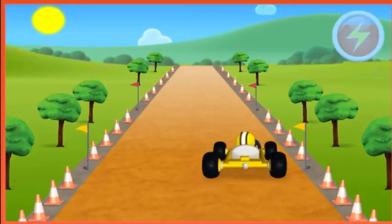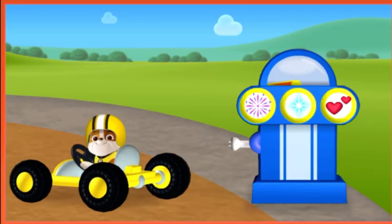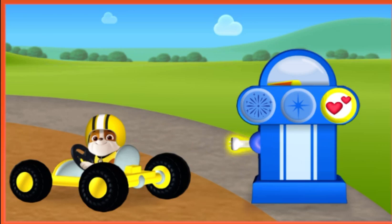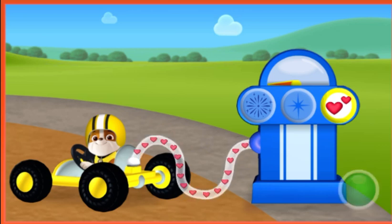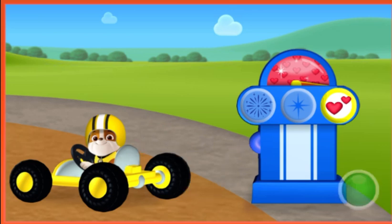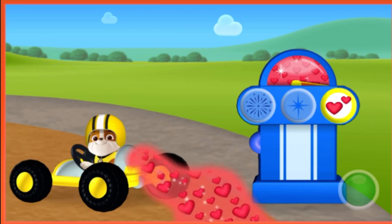Pull into the pit stop to fill up your go-kart. Time for a pit stop. You need to fill up the go-kart's tank. The go-kart leaves an awesome trail whenever you tap the boost button. Swipe the hose to the go-kart. Wait until the tank is full for the biggest speed boost. Tap the go button when you're ready to start driving again. Great job waiting! You got the biggest speed boost!